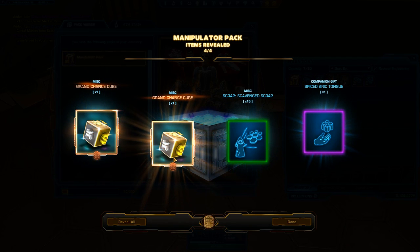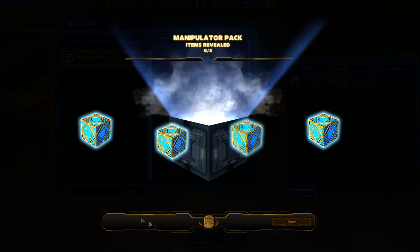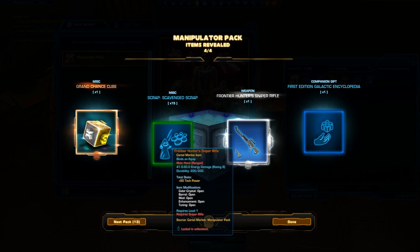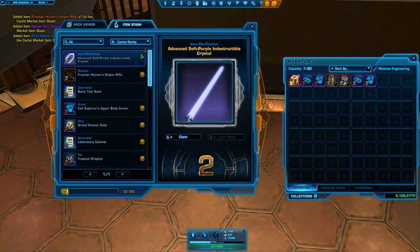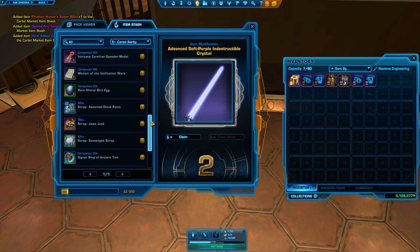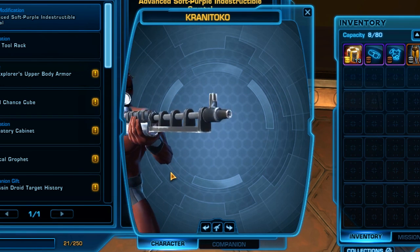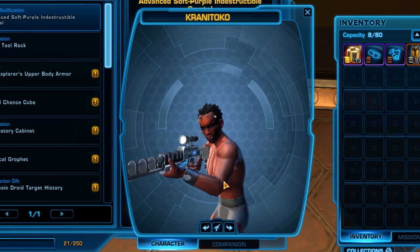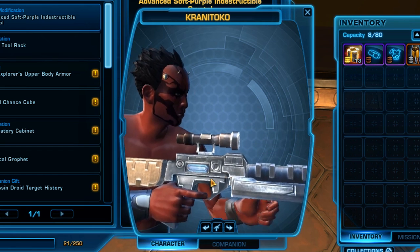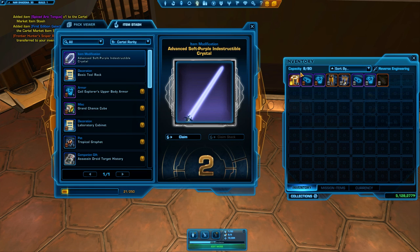The next pack contains a Frontier Hunter Sniper Rifle. Where are you? Oh, I just went past it. Let's take a look at it now. I guess that looks cool - yeah, that looks swell. Crowner Toga, you're putting it in the wrong spot, but whatever, you do what you feel is right.